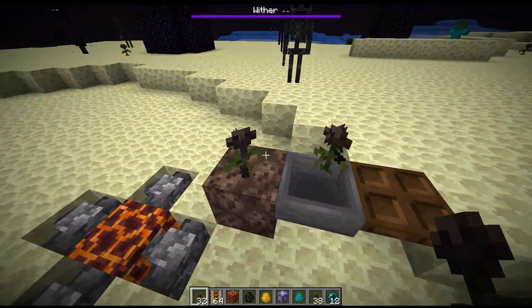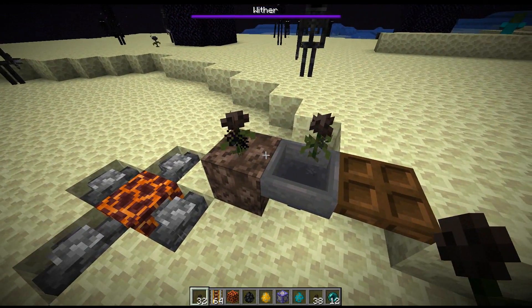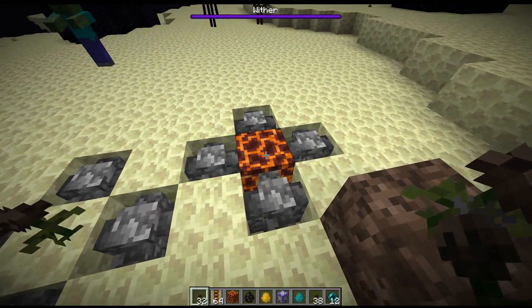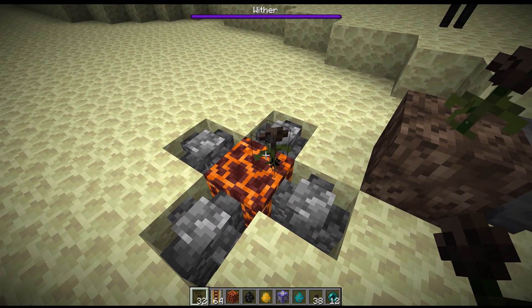Unlike other flowers, which mainly can be placed under other variations, wither roses can be placed on top of any block that you can also place a rail on top of — things like hoppers, soul sand, or magma blocks. Although the combination of a magma block plus a wither rose doesn't kill a mob any faster than just a wither rose by itself.